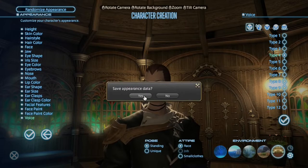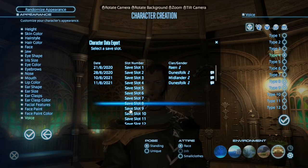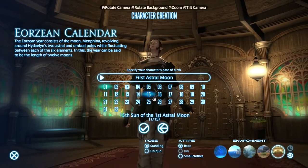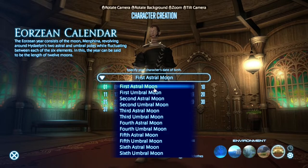Save appearance data — why not? Any old slot will do. First ever health. That's that. Saved. Now for birthdays — I don't think it really has too much of an effect, so we'll just choose something random.